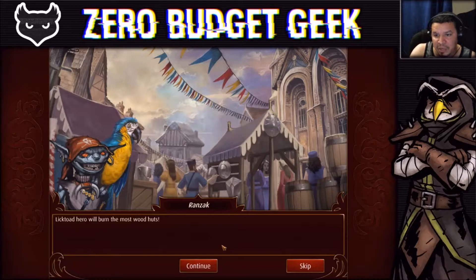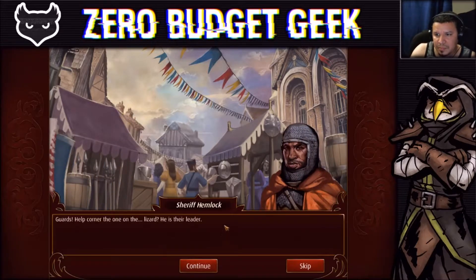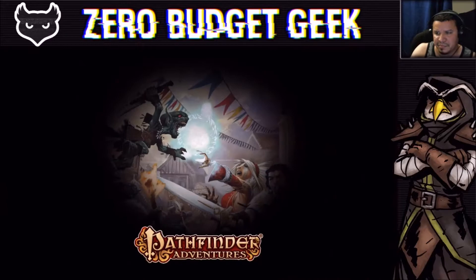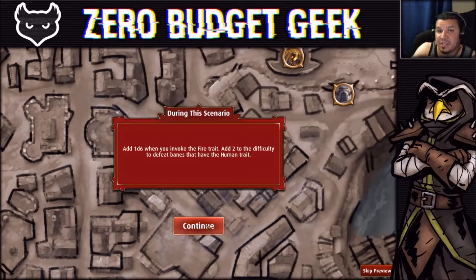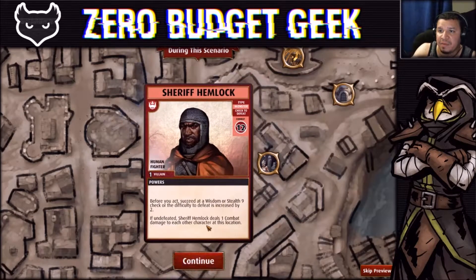Lick Toad hero will burn the most wood huts. Guards help corner the one on the lizard — he is their leader. Add 1d6 when you invoke the fire trait; add two to the difficulty to defeat banes that have the human trait. So fire is our friend. He's a combat 12, but before you act you must succeed a Wisdom or Stealth 9 check or the difficulty increases by two, making him likely a 14 with our group. If we lose, he deals one combat damage to each other character at the location.